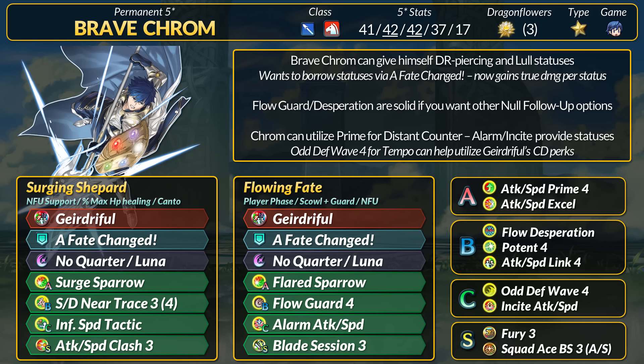The Tempo effect can also help work with Geirdriful's Breath-type cooldown. That can help for things like Galeforce, although Chrom now heals if you were planning to use Fury or recoil damage. For killing power, Flow Desperation can let Chrom double tap if he outspeeds. With his cooldown perks, he can proc Luna or No Quarter on that second hit.